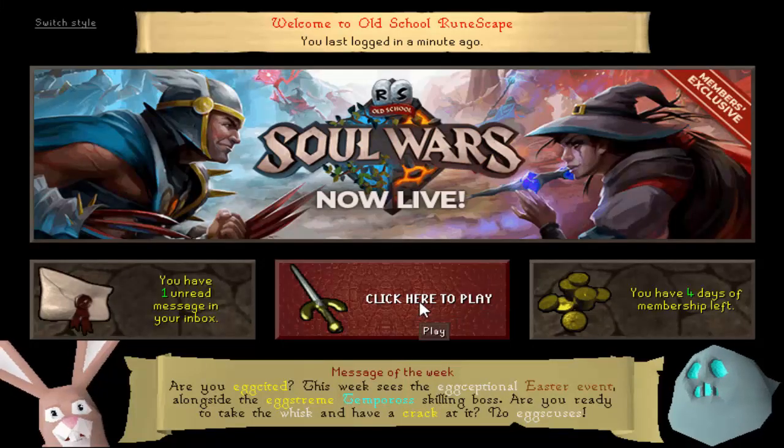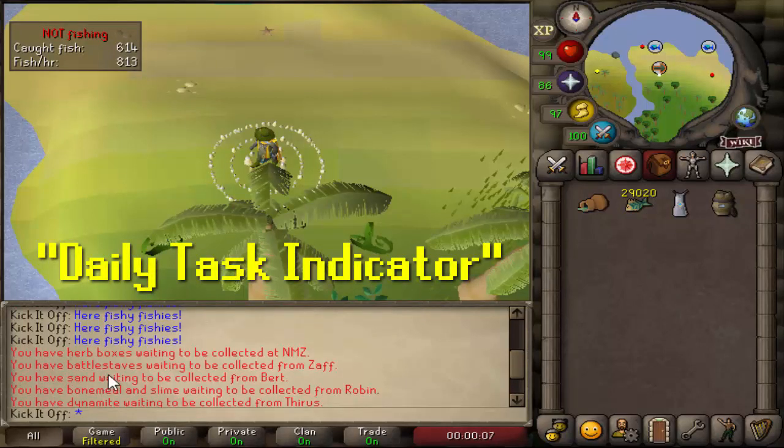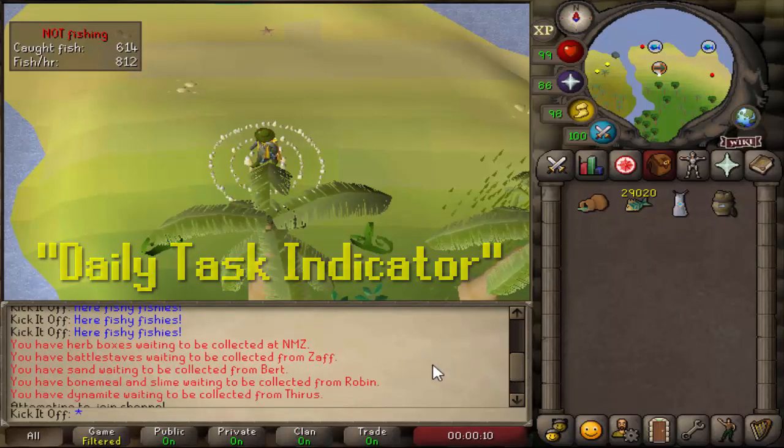For each of the methods discussed, you can use a RuneLite plugin to remind you if you've done them for the day or not. It is called Daily Task Indicator, and you can enable or disable certain dailies with it.